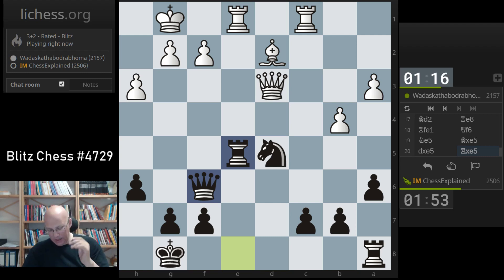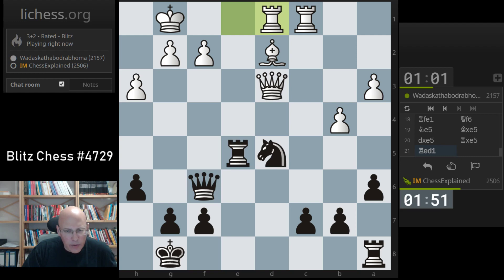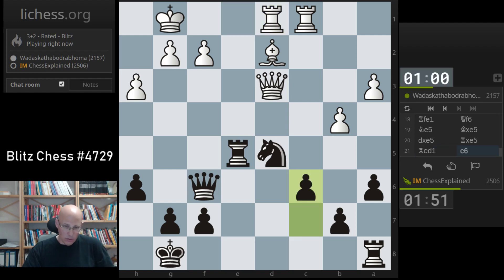I don't see anything here for white. The knight on d5 is just a rock here, covering c7 and c6. If I get c6, that's very nice - the knight covers e7, everything looks very harmonious. I don't see anything concrete that white has here. So, c6.